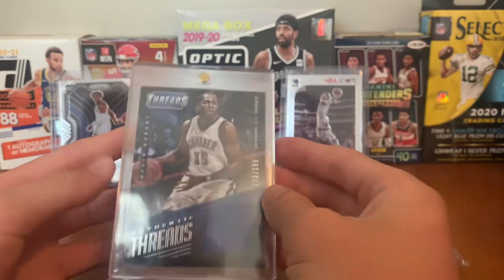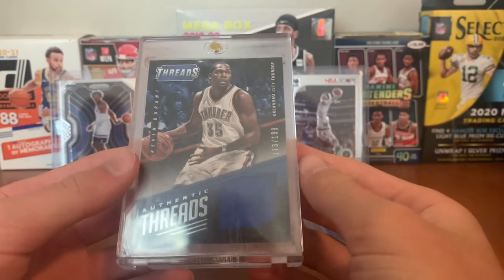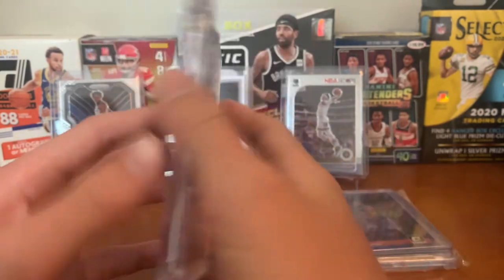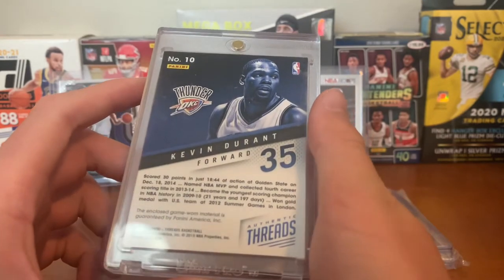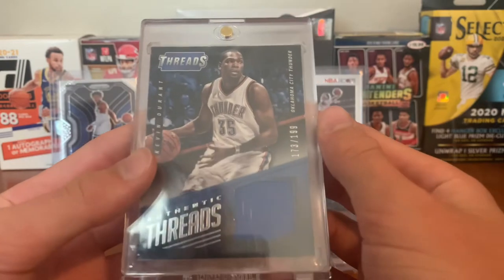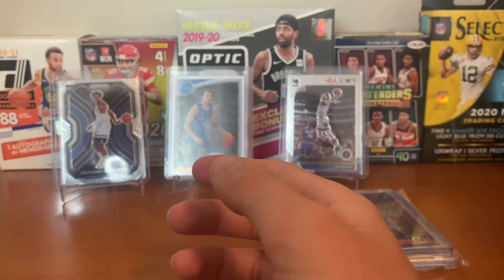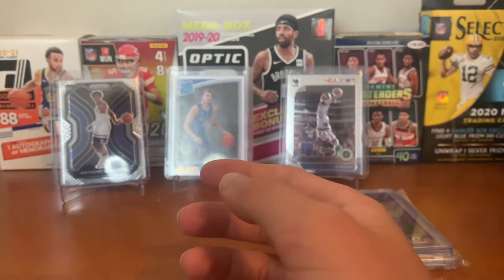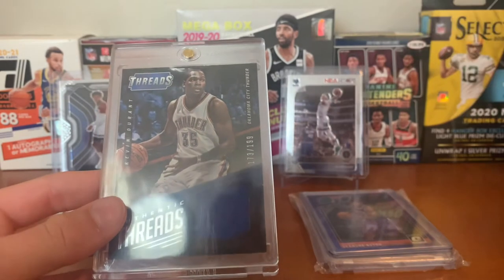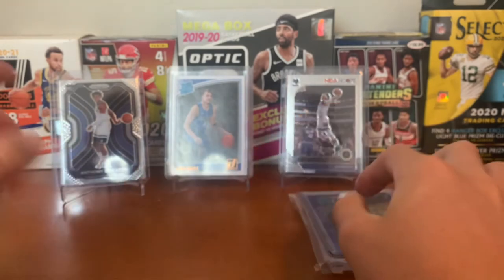For the Thunder — it's either this or like a Darius Bazley purple or something — we have a Kevin Durant game-worn patch or jersey card, out of 199. Sweet card, got it off eBay. He played great — they made it and then lost to the Bucks in Game 7, very close game. KD played his hardest but it wasn't enough.